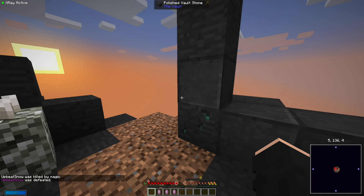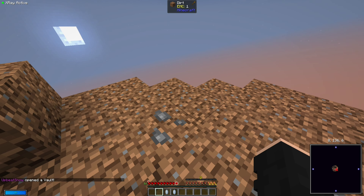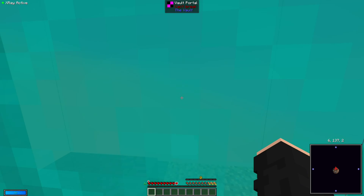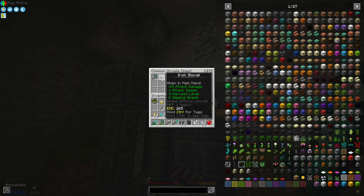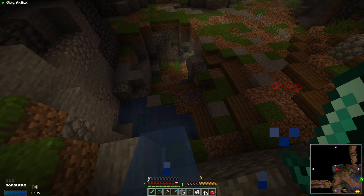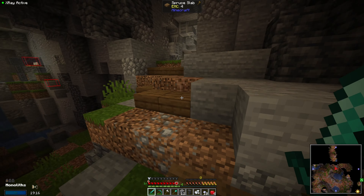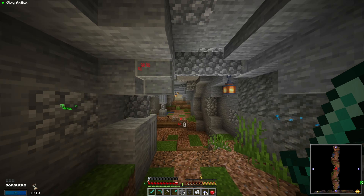I'm gonna go see if we can get anything from this vault — completes more than nothing. I just opened up my first ornate chest and apparently they actually have good stuff in them, so I might not have had to make all the stuff I already made — a bit unfortunate, but I'm not too disappointed. I'm just going to go for the monoliths and hope we can get enough stuff and level up.